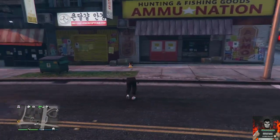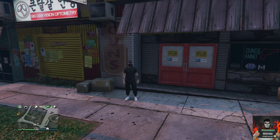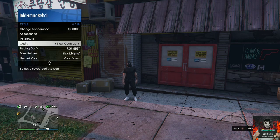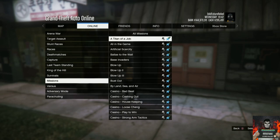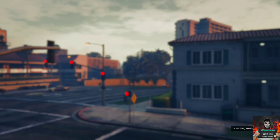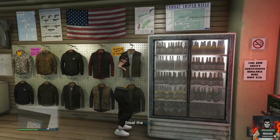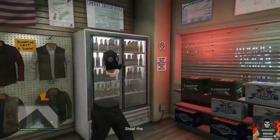This part is very important — save the outfit once and quit the job to the jobs list. This should spawn you back into your last session. The invisible arms and body should disappear. Apply the saved outfit once again, then very quickly open your pause menu, go to online, jobs, play jobs, Rockstar created, missions, and start A Titan of a Job again. Load into the mission, make your way inside the ammunition store, save this as an outfit, and you should have the invisible chest. Give this video a thumbs up, subscribe if you're new, and hopefully you enjoyed this video — catch you on the next GTA 5 Online video!